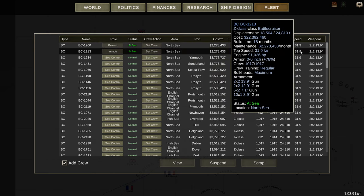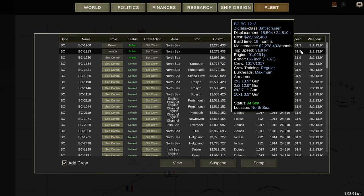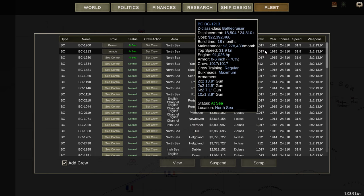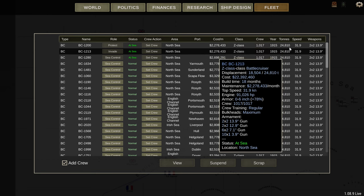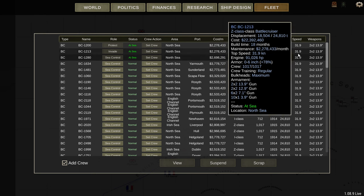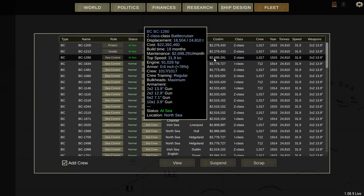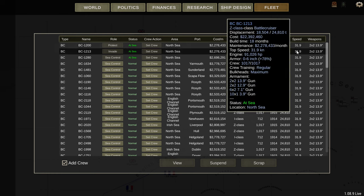One other thing I noticed: if you put your ships into protect and invade, they actually cost less than in sea control. I don't know why this is. I've never actually used invade and protect because when I first started playing the game they didn't work. If you do want to reduce your maintenance cost while at sea, invade and protect can do that. It's not by a massive amount, but 400k is quite a nice saving.